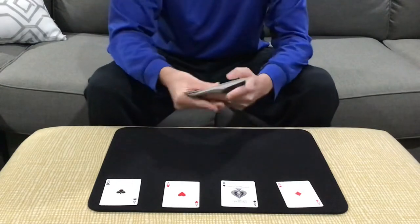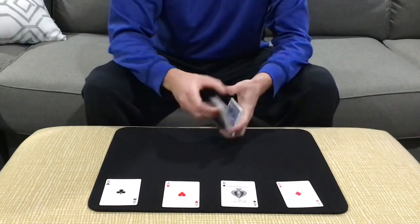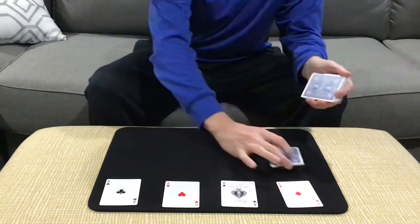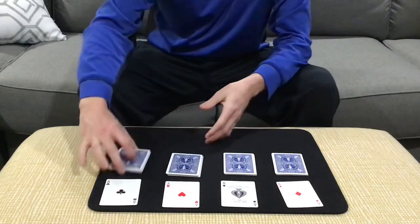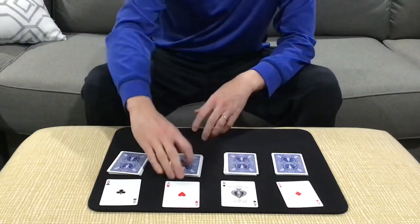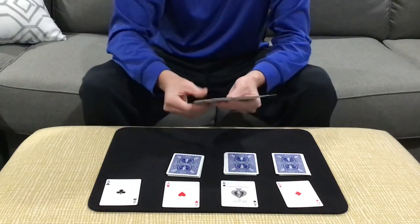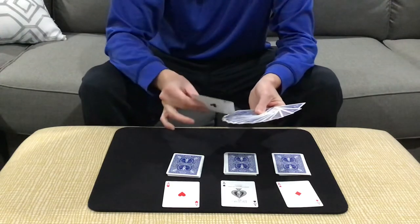Now let's take this one step further. We're going to do the very first version of the Fabulous Four Aces. This one I learned from J.C. Wagner. J.C. was a great bar magician, had some excellent effects, and here's one that I learned from him over 20 years ago.